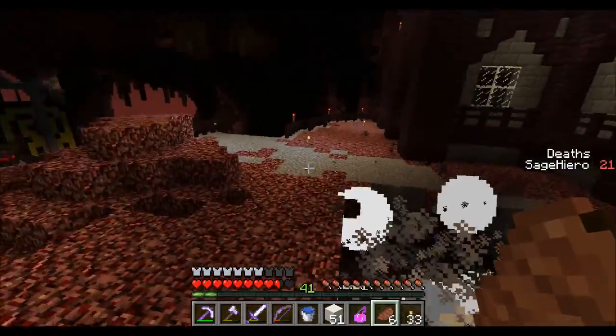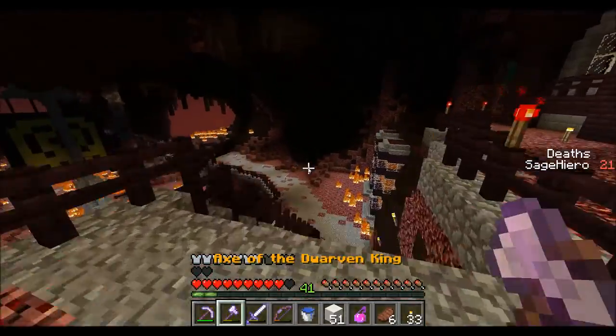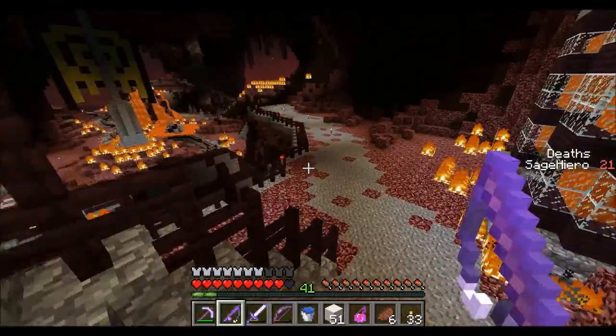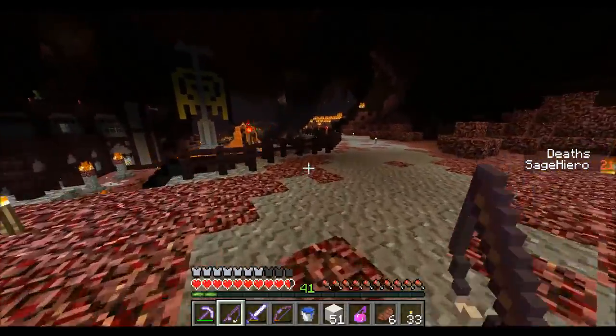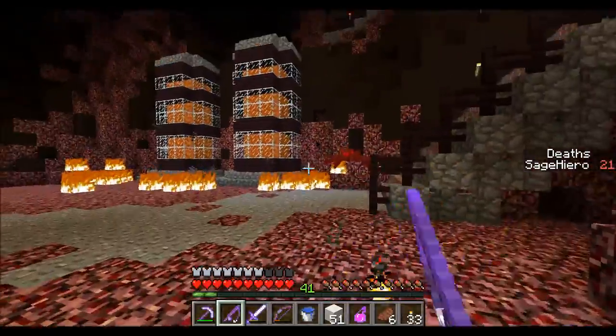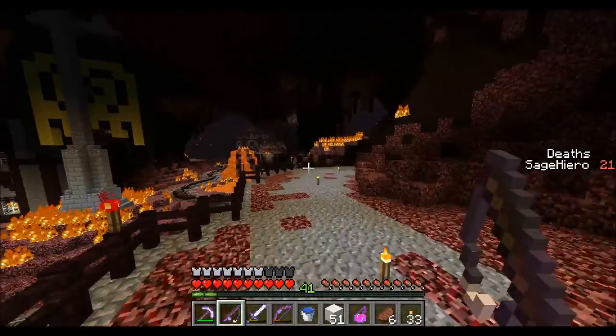No, creeper! And I want this item on my bar — it gives me 20% speed. We're almost out of here. That's lava — go away, spider.